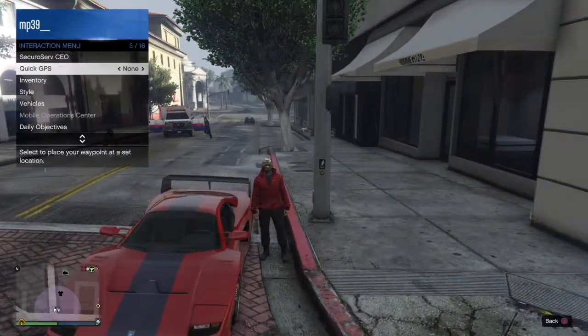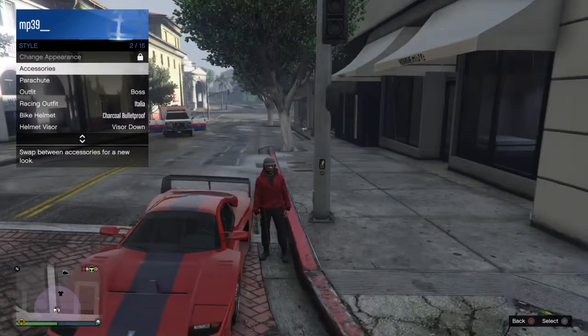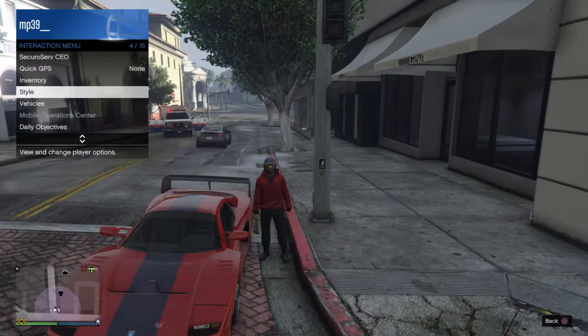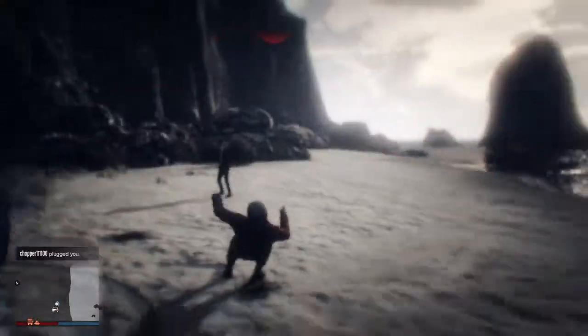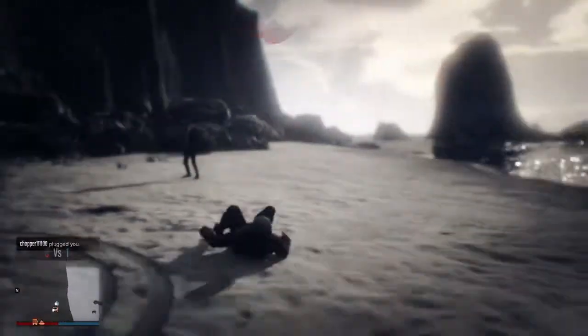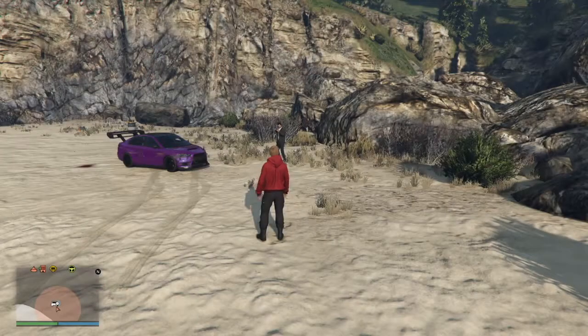The bulletproof helmet — some people don't really like it, but to get it go to your nearest clothes store, go to hats, scroll to the bottom and there will be a section of bulletproof helmets. To equip it, save it as an outfit or access it through the interactive menu. As you can see, it took about three bullets to kill me with the helmet on, whereas without it, no matter how much body armor you have, you'll be killed straight away.